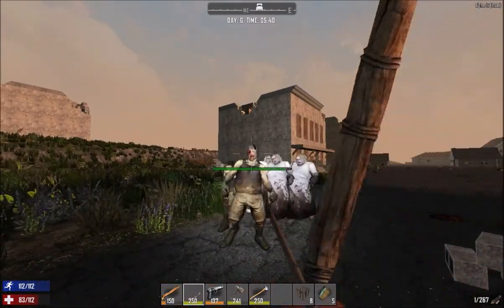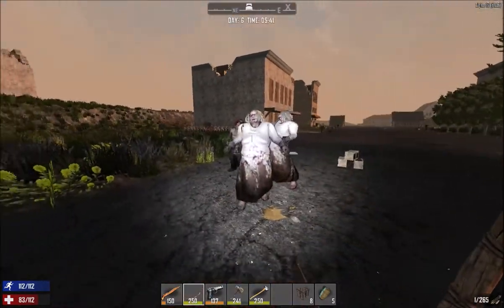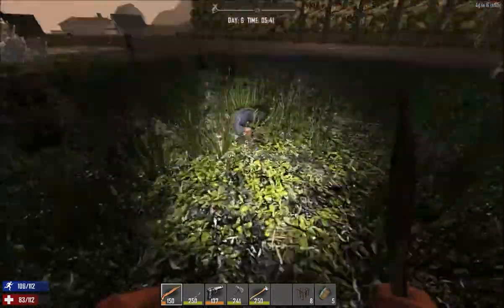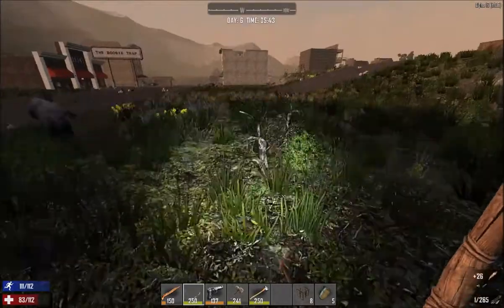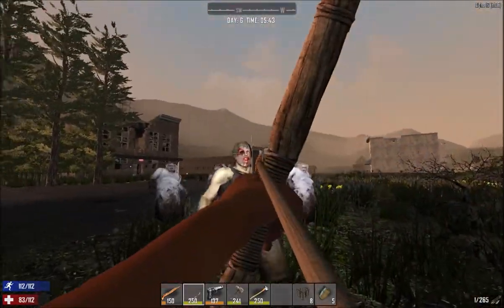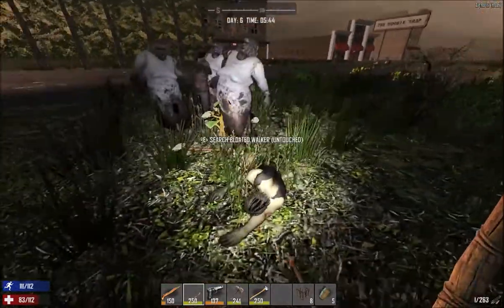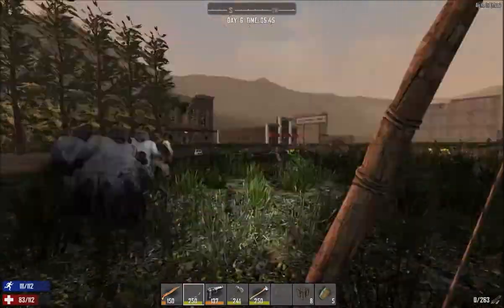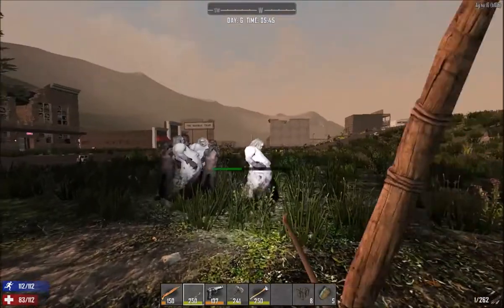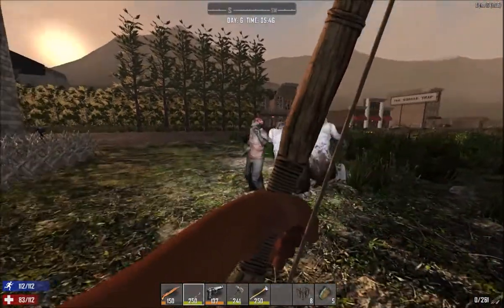I should actually take them to the minefield but the minefields are a bit far away. Let's see if we can get a few of them on the ground. There are crawlers as well so I need to be careful. At least I got my scavenging and my Fast Eddie skill up so I'm able to loot these guys fast as they fall.